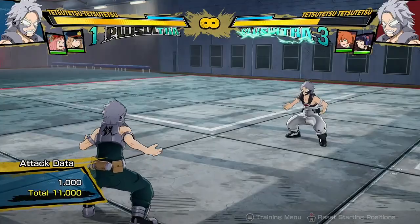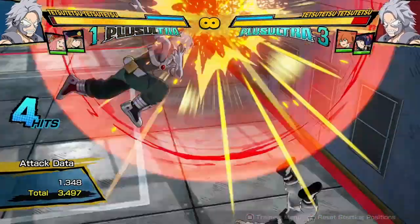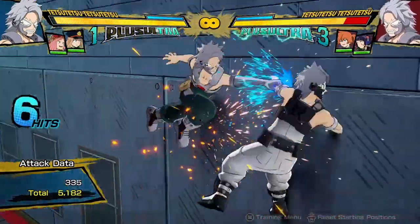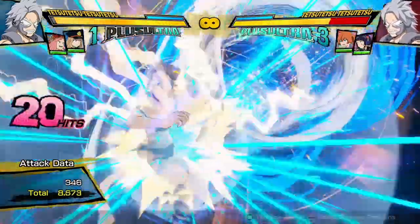So what are Tetsu Tetsu's combos? He has two options. He can either do Quirk 2 after doing two hits and then do a red attack — this is a very basic combo you can do off of anything, it's almost impossible to mess up — and then you mash to Quirk 1.